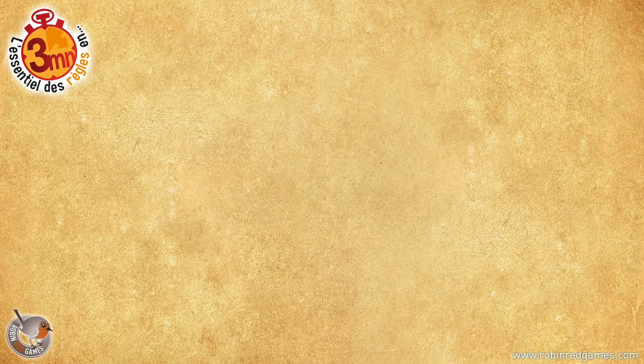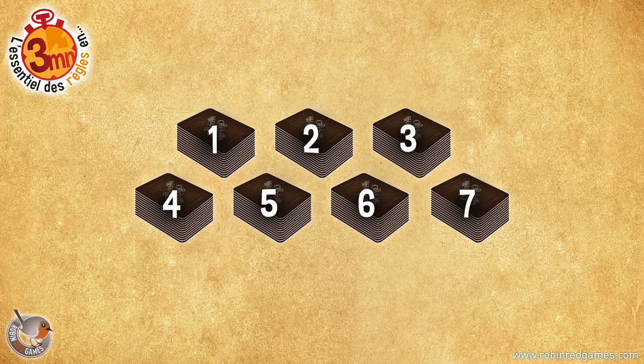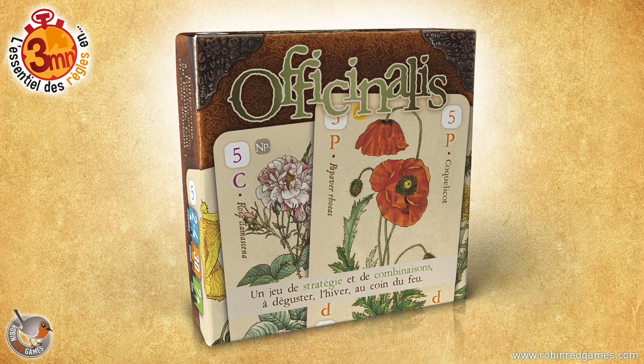Oh yes, I forgot! Whoever collects the salva maria wins 20 points more! And after 7 rounds, the player or team with the best score wins the victory! What, almost 4 minutes? It's because of... Divichia... Divichia... Druid!